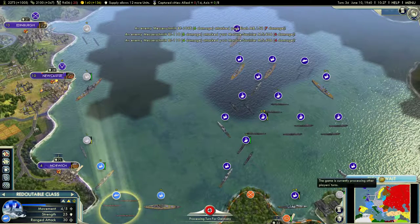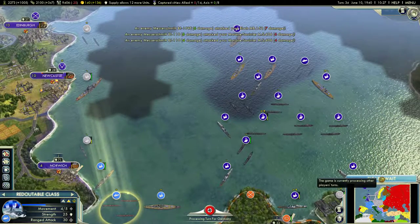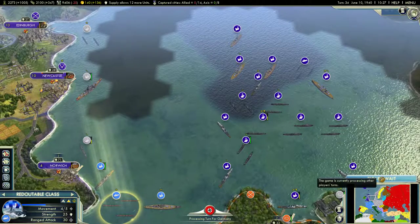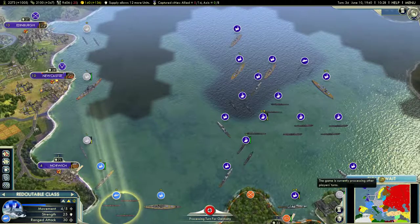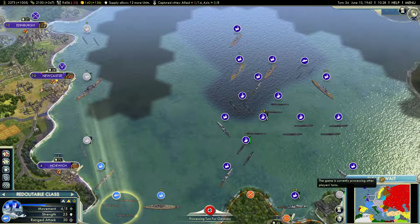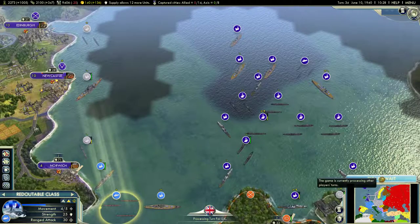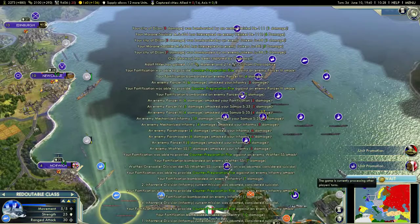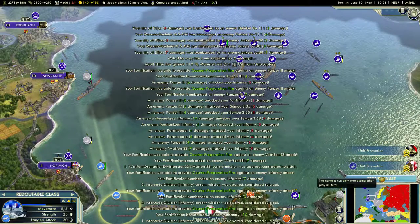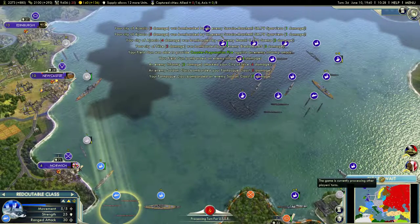Italy just declared on me last turn, and in somewhat shocking fashion they were not prepared. They were not deployed properly, neither in defensive or offensive positions. Because I'm playing AI there's no strategic master plan here. So even though they declared, I kind of feel like I caught them with their pants down. It's good to be human, I guess, is the moral of the story.